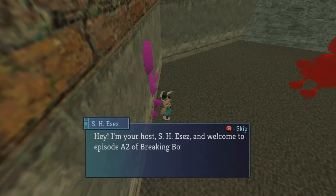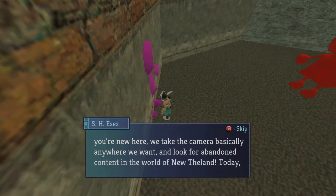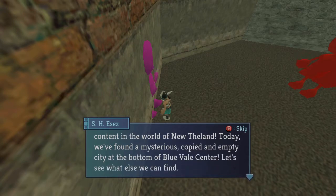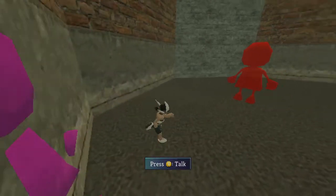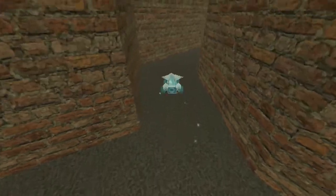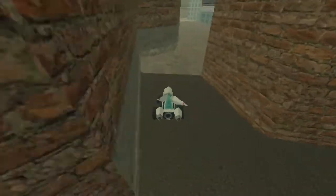Another NPC says: 'Hey, I'm your host — Ezez. Welcome to Episode A2 of Breaking Boundaries. We take the camera basically anywhere we want and look at abandoned content in the world of The Land. Today we found a mysterious copy of an empty city at the bottom of the Blue Veil Center. Let's see what else we can find.' Right behind this character, inside this wall, are some meta coins — I'll show you how to get them. It's a little different from the other way because those dumpsters and fences aren't here anymore.